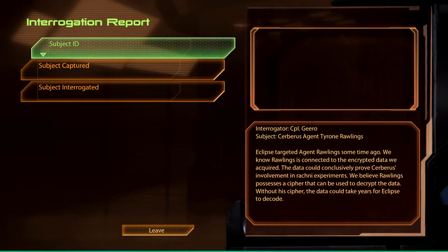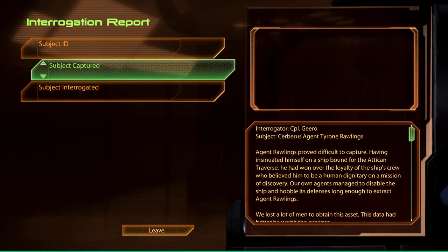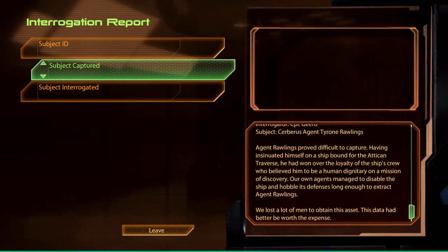Security console — let's access the logs. Subject ID: Interrogator Corporal Giro, Cerberus Agent Tyrone Rawlings. Eclipse targeted Agent Rawlings some time ago. We know Rawlings is connected to the encrypted data we've acquired. The data could conclusively prove Cerberus is involved in the Ragnar experiments. We believe Rawlings possesses a cipher that can be used to decrypt the data. Without his cipher, the data could take years for Eclipse to decode. Agent Rawlings proved difficult to capture — having insinuated himself on a ship bound for the Attican Traverse, he had won over the loyalty of the ship's crew. Our own agents managed to disable the ship and extract Agent Rawlings. We lost a lot of good men to obtain this asset.